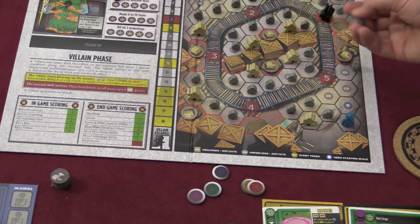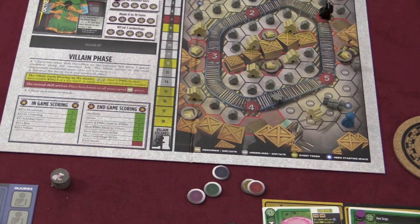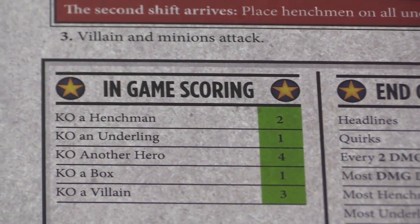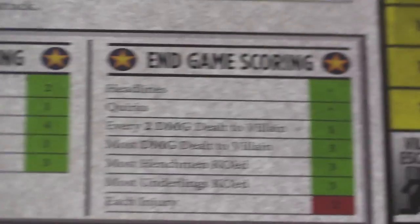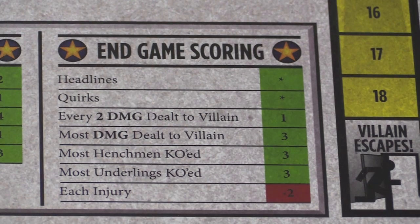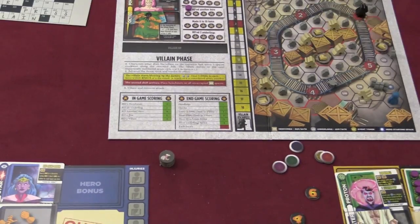As the game goes by, you're going to be beating up these little guys — henchmen and minions have a few hit points. You're also trying to beat up the boss. When you beat up different minions and henchmen, it gives you points. In this scenario, whenever you KO a henchman or underling you get 2 or 1 points, take out another hero for 4, take out a box for 1, or take out the main villain for 3. At the end of the game, you get points for the different headlines, for your quirks, for every 2 damage dealt to the villain, and most henchmen/underlings. Whoever has the most points at the end of the game is the winner.